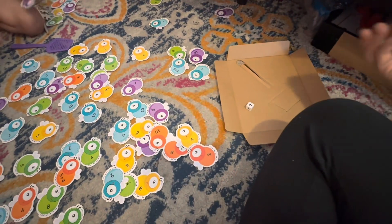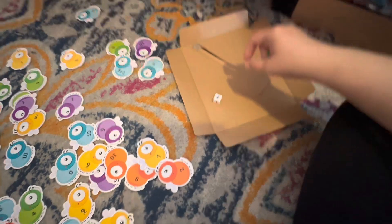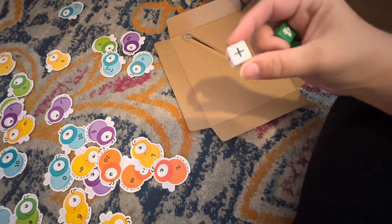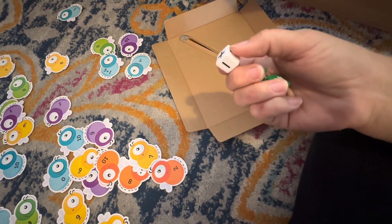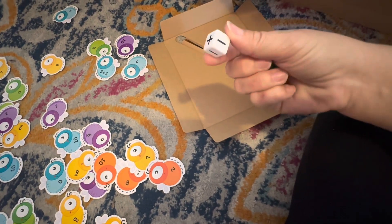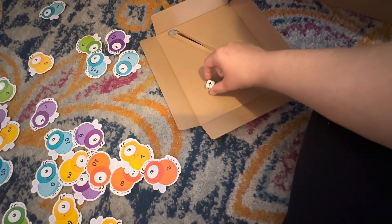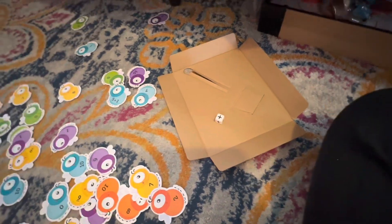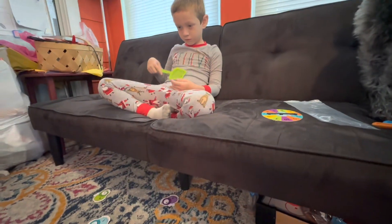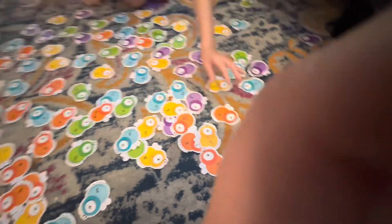So now we have decided that Ella is going to do multiplication. The die doesn't actually have that as an option, but we're going to say that this plus sign is an X, or multiplication. We don't have a spinner either, so we're just gonna do it this way.